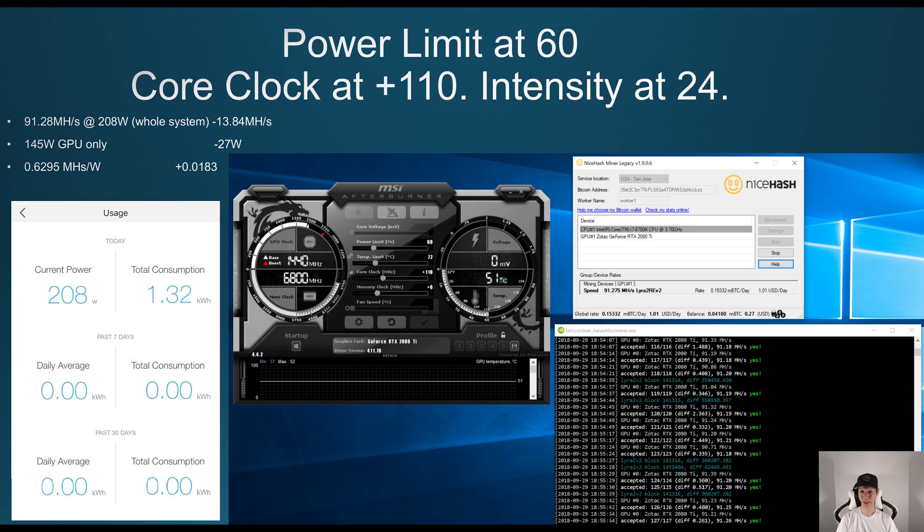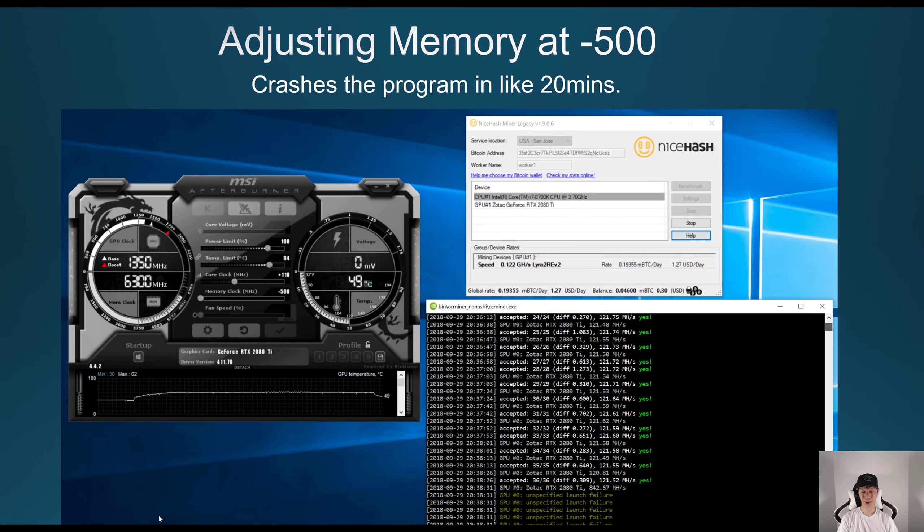Last but not least, power limit at 60 and core clock at +110: I was getting around 91.28 megahashes at 208 watts, so just the GPU itself was around 145 watts — decreased by another 27 watts — and I was getting around 0.6295 megahashes per watt. I did also try adjusting the memory at negative 500.